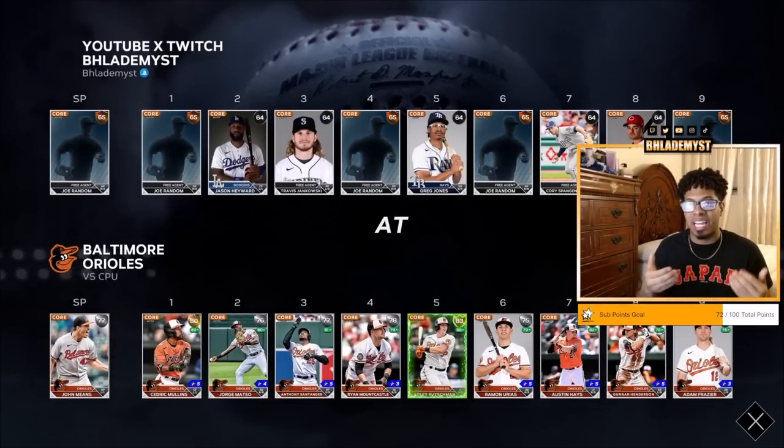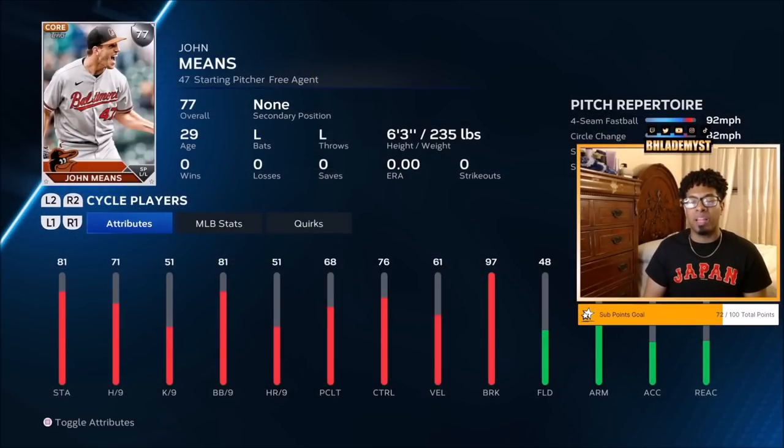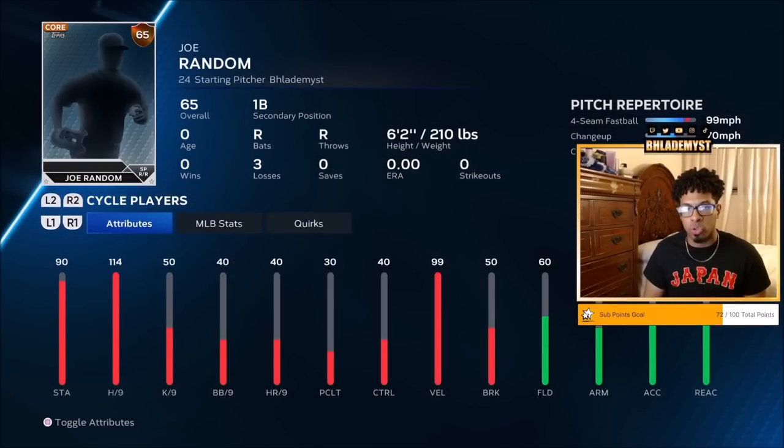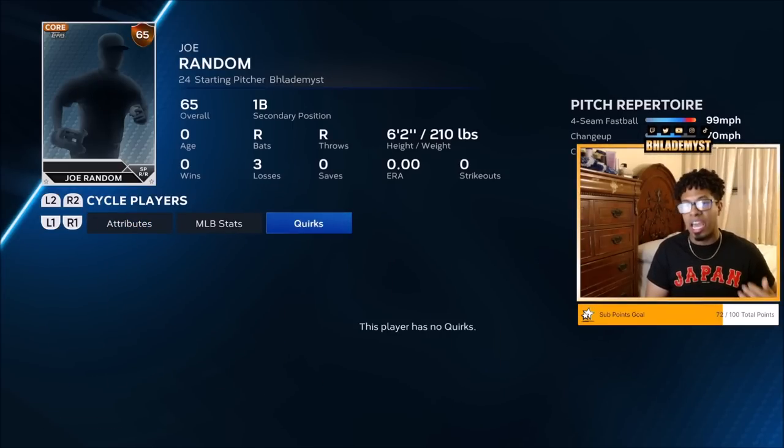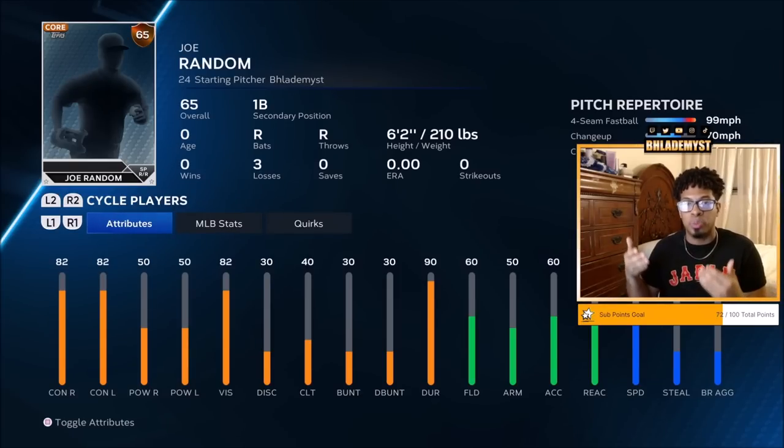To see the hitting attributes, you have to actually enter inside the game. Once inside, pause it and cycle players by pressing down on R2. Once you're at your ballplayer, you'll see 90 stamina, 114 hit per nine, and 30 pitching clutch — clutch stayed the same — but 99 velocity. You can check for quirks and you won't have any. Toggling to hitting attributes, you now have 82 contact against both sides, 50 power against both sides, 40 clutch, 60 fielding, and 60 speed. So there were increases in hitting attributes as well.